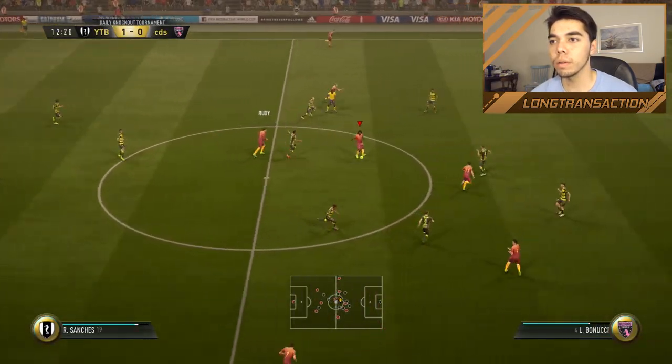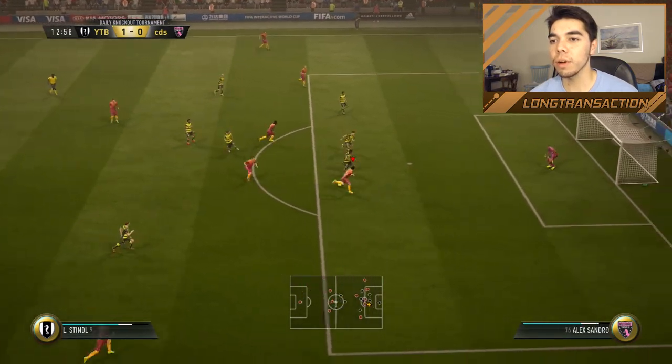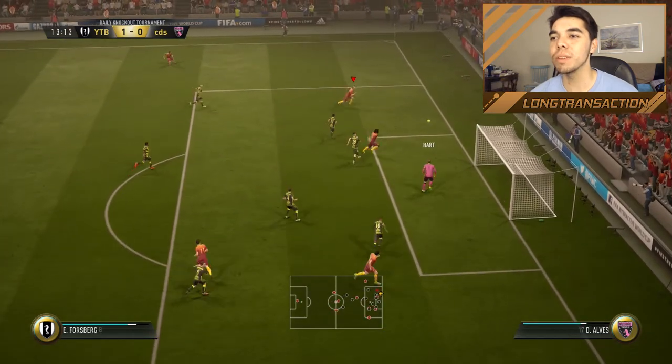Griffo — Rudy — play it through — go Griffo, the Italian mug. Cuts inside. Look for that ball. Stindl — oh, Stindl. He really can't score, boys.